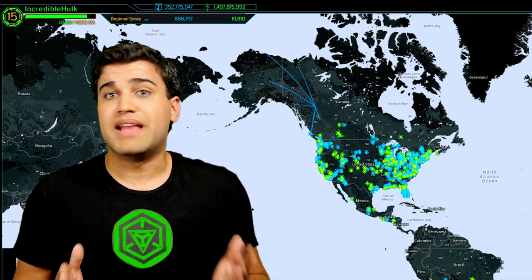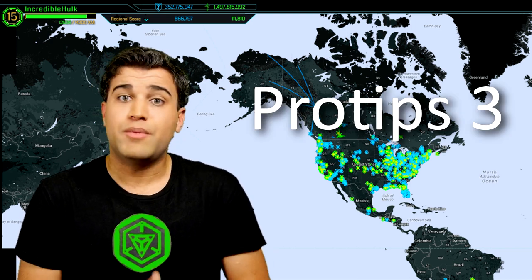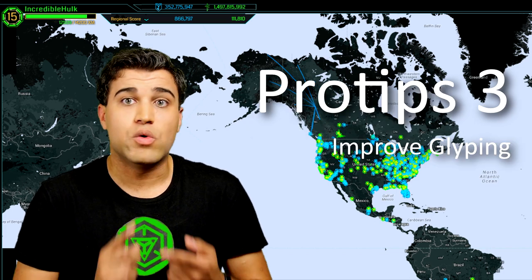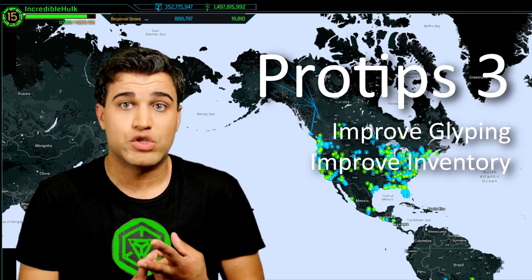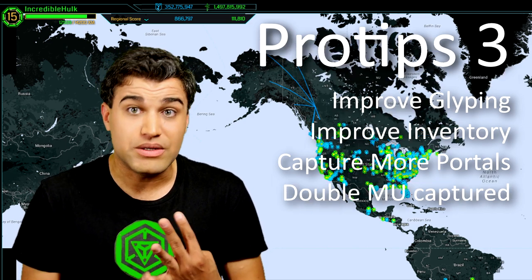I, of course, am your lovable Enlightened instructor Incredible Hulk. On today's episode, we're going to cover Pro Tips 3. These are tips that will help you not only improve your glyph hacking game, but improve your inventory, increase your number of portals captured, and also double your MU captured on large fields.